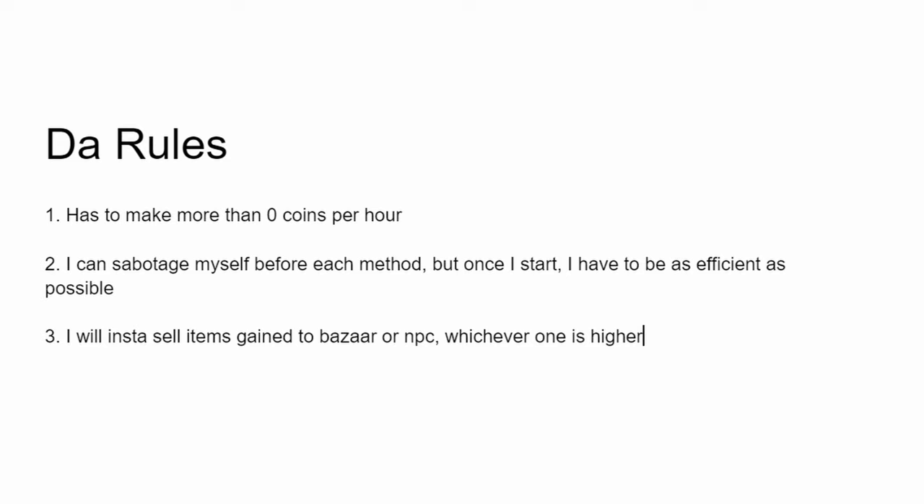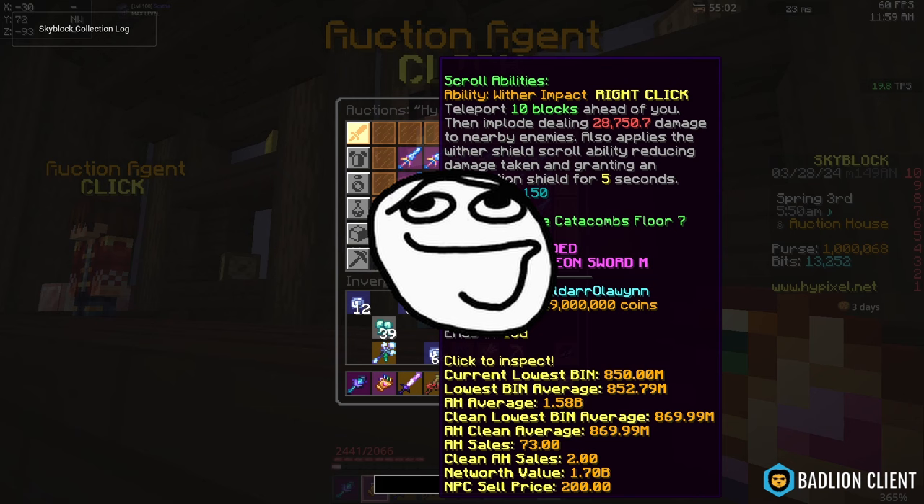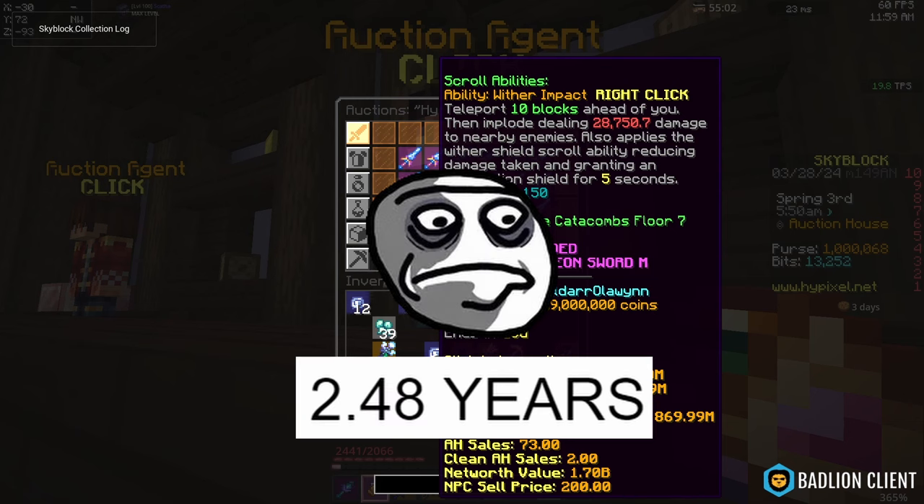Also, keep in mind that I'm only human. I'm not going to know every single one of the worst methods to make money in Hypixel, and I'm sure there are some that are worse out there than what I have on the list. Except for the last one — I have no idea how you can get worse than the last method. And just for fun, I'm going to see how many hours it takes for each method to buy the lowest bin Wither Impact Hyperion, which is like the most iconic thing in Hypixel. Warning: some of these numbers get really silly.